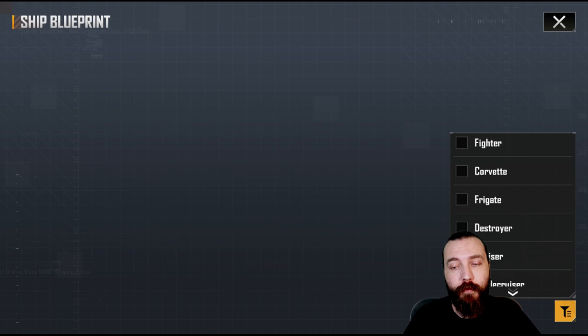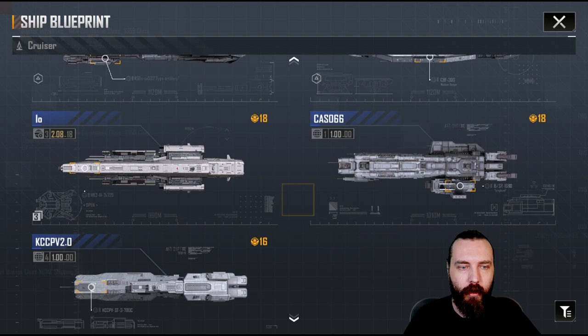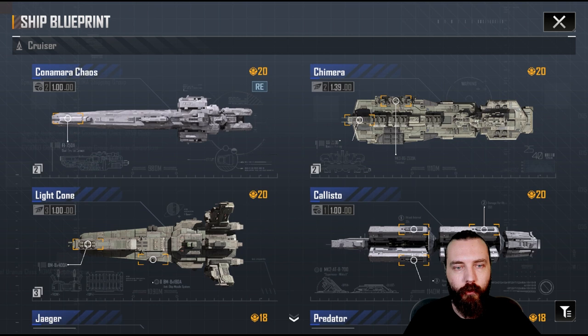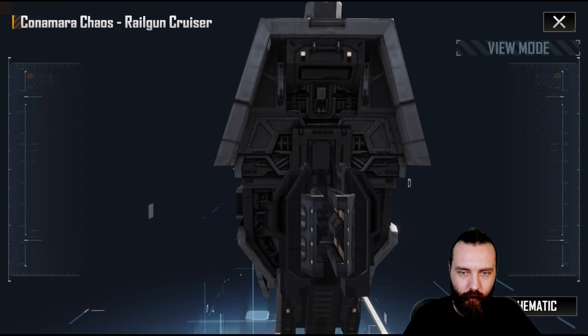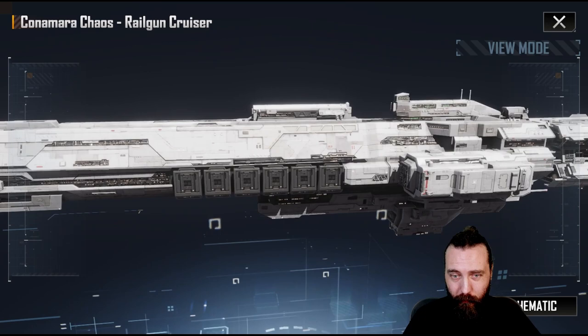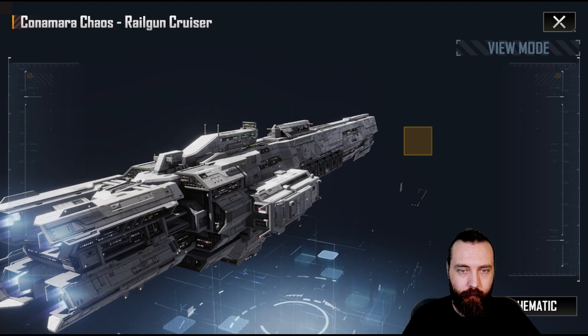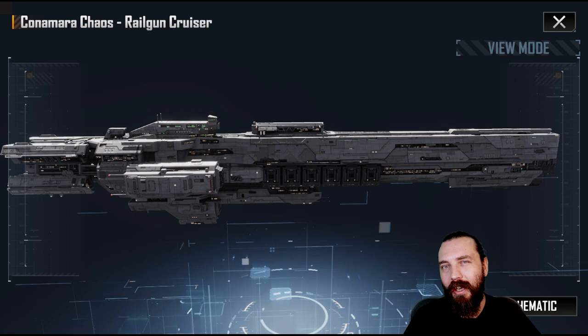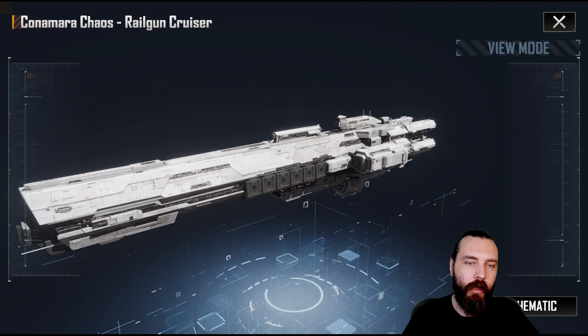Let's jump into it. We have done the frigates and destroyers so far. We then have the cruisers to look at, and I actually do have most of the cruisers here. I'm missing a couple of the variants, but I've got most of them and I can even show off the IO maxed, which I know is a favourite of a lot of people. So we'll start off with the Connemara — it looks pretty good. It looked pretty good before, so I don't actually notice much difference with the Connemara at all.